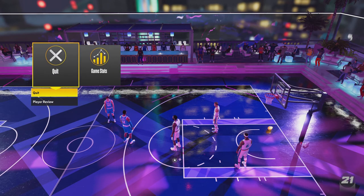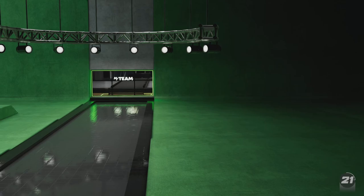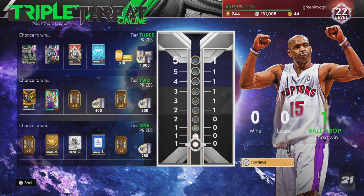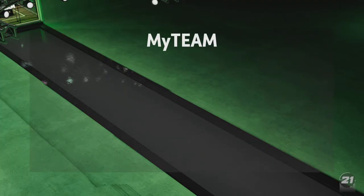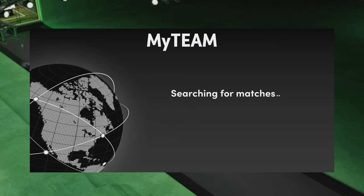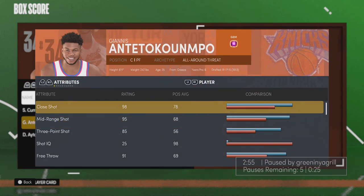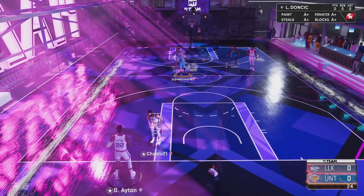Let's hop into another game. Hopefully we can win. Let's get into another game. Steph Curry, Galaxy Opal Giannis, and Galaxy Opal DeAndre — Dark Matter DeAndre Ayton. We're going to match up against a competitive game, so let's play some defence.